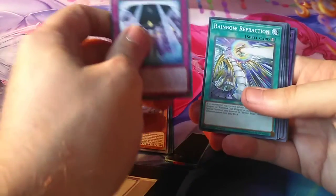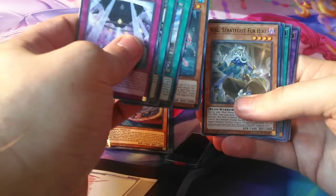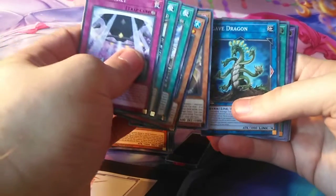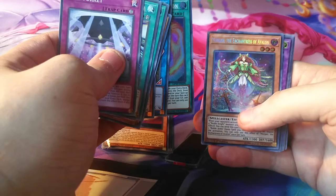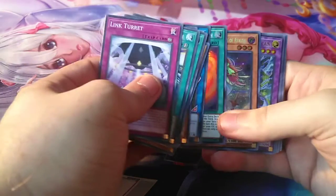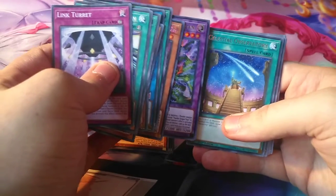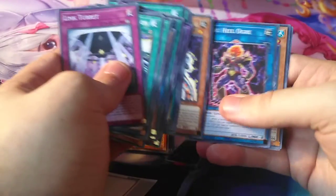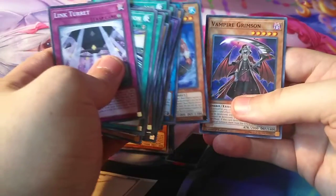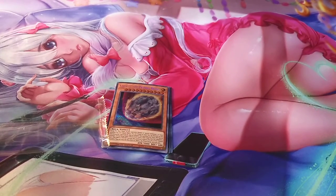Let's see what else we can get: Turret, Rainbow Refraction, Institution, Wiz, Sage for Hire, Strategist for Hire — two for-Hires in a row, not bad. For the Super, we have Thunder Dragon Fusion. Not bad. For Secret, we got Morgan the Enchantress of Avalon. And for the Ultra, Thunder Dragon Titan. Cool. And for Rare, we got Celestial Observatory, World Legacy's Nightmare, Noble Arms Clarent, Octo Stretch, Yellow Earth, and Vampire Grimson. So not a bad start. I don't think that Titan's worth much though, I'm not sure.